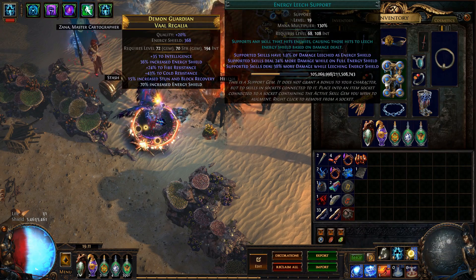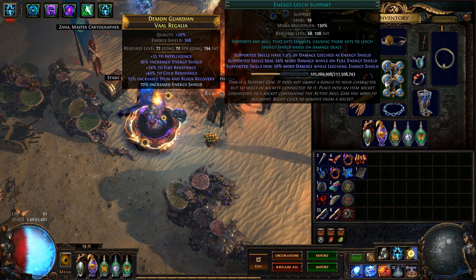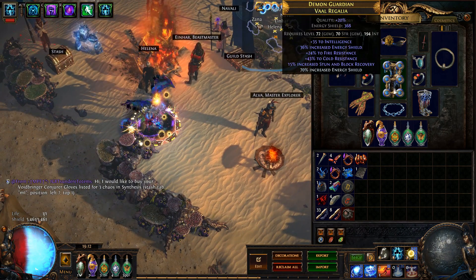Energy Leech support — we're getting 38% more when we're leeching, or 24% when we're on full energy shield. Just a ton of damage, plus we get our leech from it. Infused Channeling as we talked — you get the more damage out of it, plus you get the extra lightning damage for everything you're doing, and you're taking 8% less lightning damage and 8% less physical damage. So 16% potential damage reduction around there.